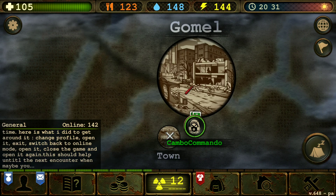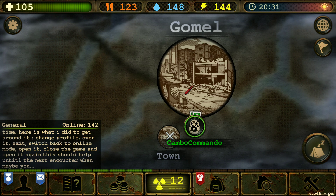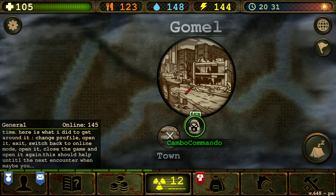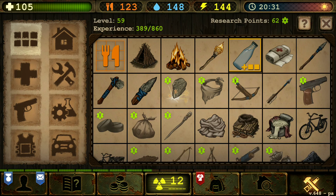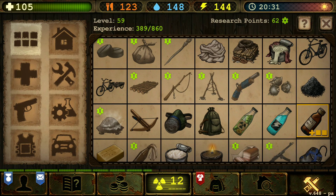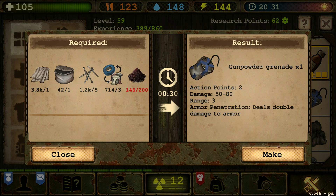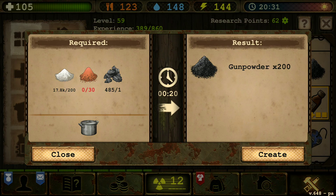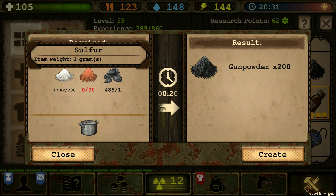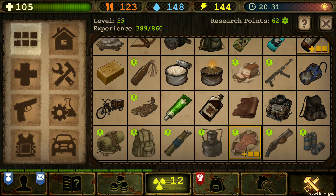Welcome back to another Day of Survival Online. Today, I want to show you guys how to get the sulfur, because the sulfur is the most important thing in our making productions. For example, making the gunpowder grenades, we need gunpowder. And in order to make gunpowder, we need sulfur. I'm going to show you guys where to go, where to find some good sulfur.